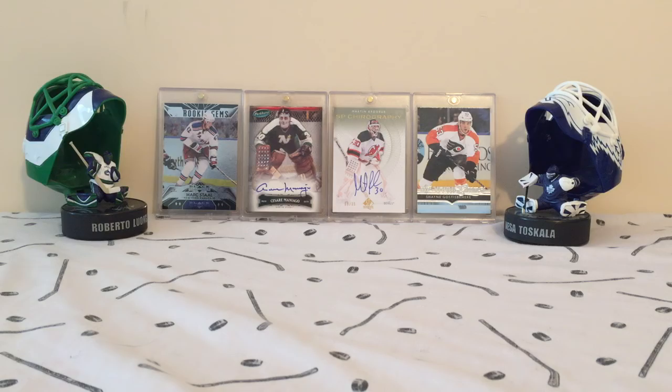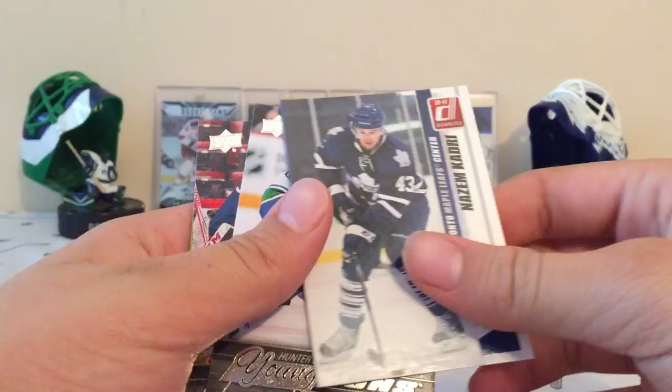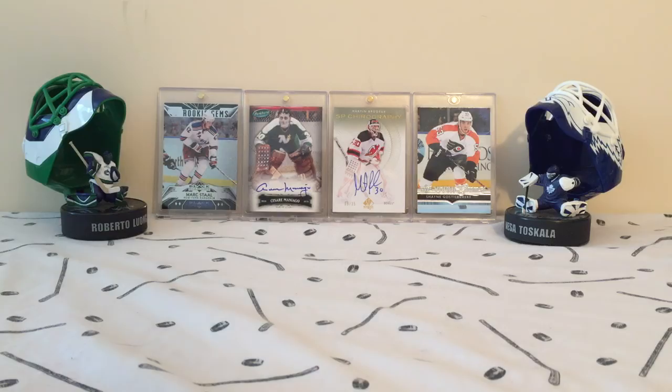Which really sucks, because in that video we got these cards, and these were the main things we got from it. We got a hit in Matthew Garron's jersey, we got Nazem Khadri Rookie, Hunter Shenkeric, and Sam Britton Young Guns, and Sven Berchi Marky Rookie. So it's really too bad that we lost the footage, but this is a replacement video for it.